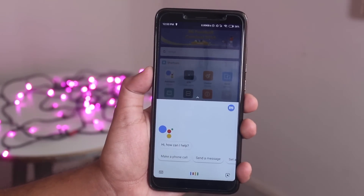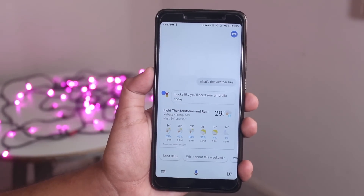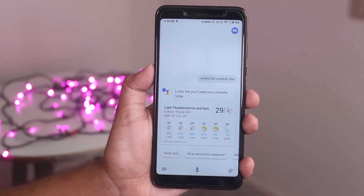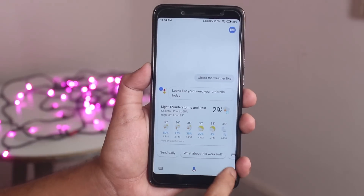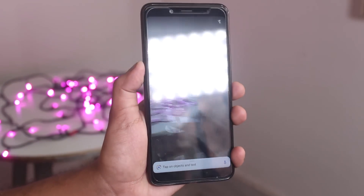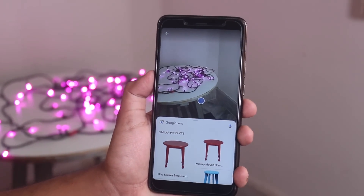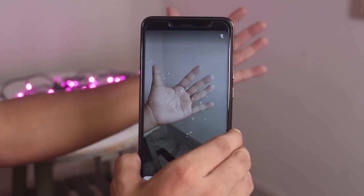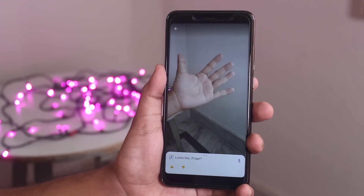As you can see Google Assistant is working fine over here — it perfectly works. We even have Google Lens over here which does work fine without any issues. Here as you can see it detects my hand but it says 'looks like fingers,' so kinda correct.